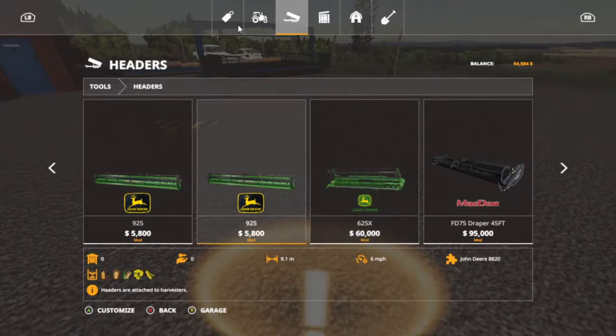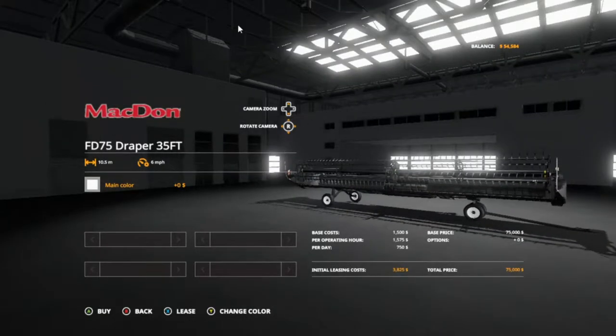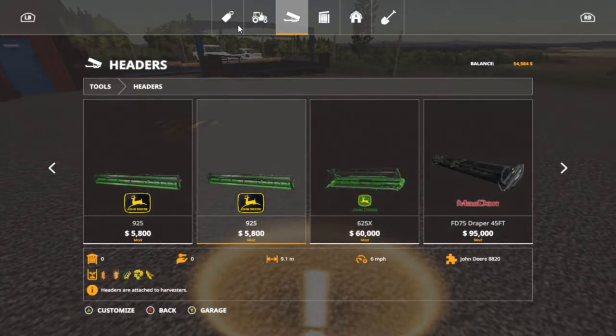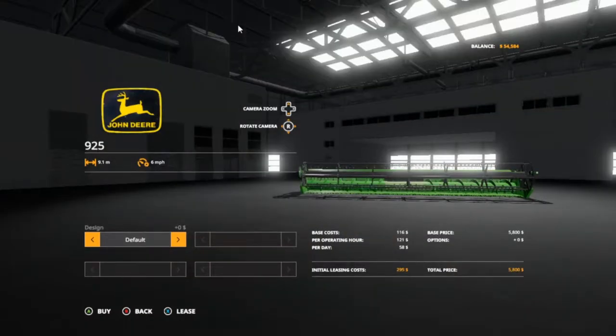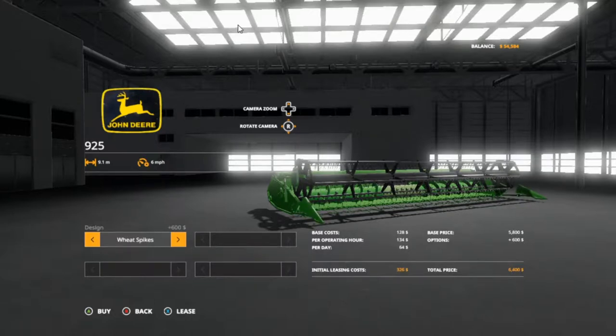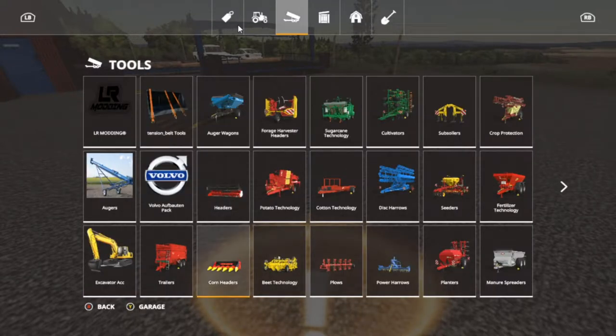That's the 625X, that's a T560 header — this is the header we're wanting, 9.1 meters. That is 10.5 meters MacDon and we'll be able to carry that header with us. 75,000 — well, if I get this which is 60, and 8,820 to 5,800. I need two of them and two corn headers. Default wheat spikes — six thousand, six thousand four hundred. We'll need two of these.